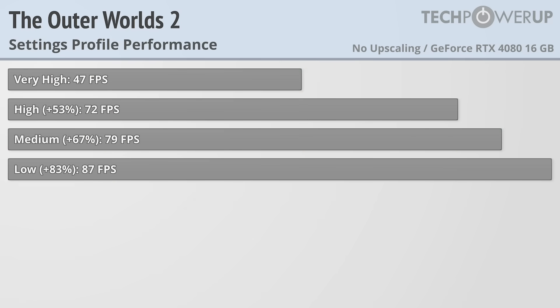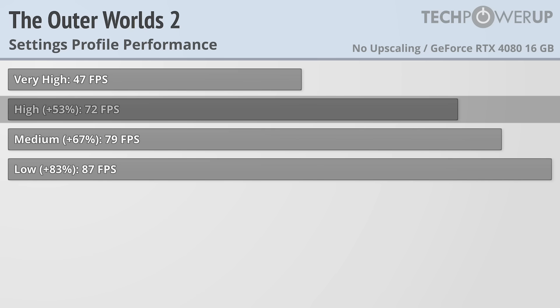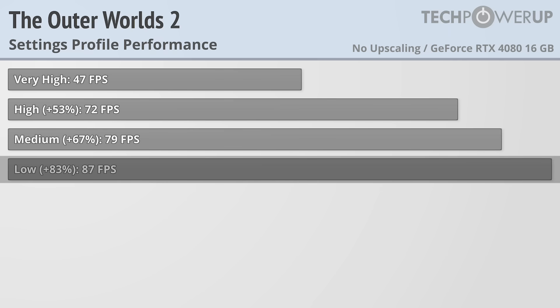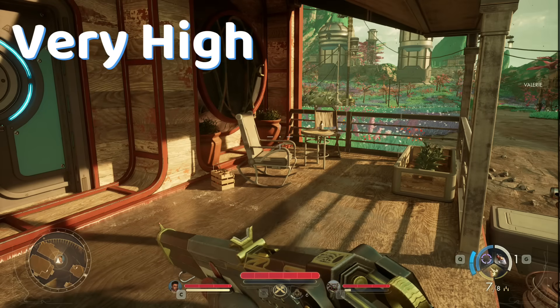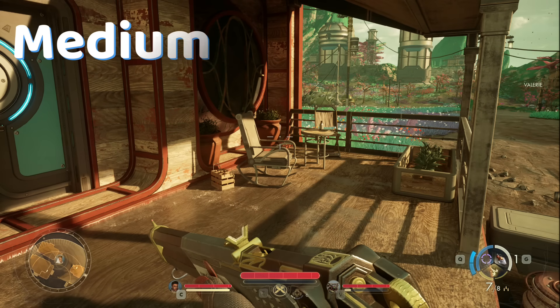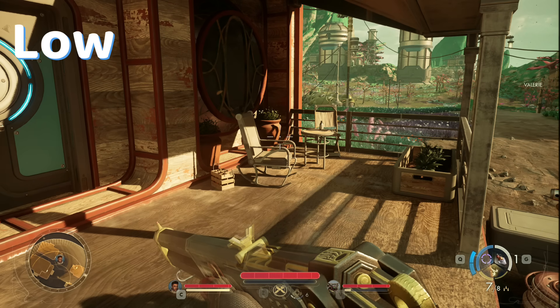In addition to reducing VRAM usage, dropping down the visuals gives a pretty massive increase in performance, with high giving a 53% boost over very high, though the gains going down to medium or low are much smaller at 67% and 83%. In terms of visuals, very high obviously looks the best, with even the high setting losing out in vegetation and shadow detail, and lighting quality, shadows, and foliage reducing even more on medium and low.